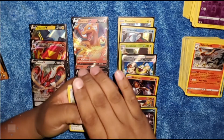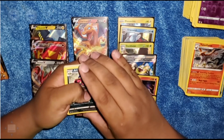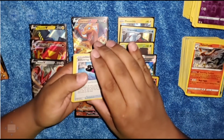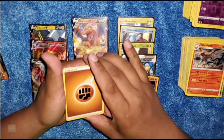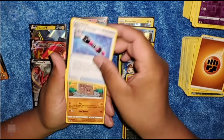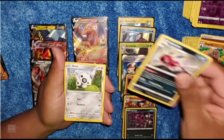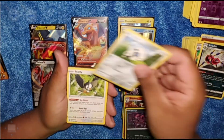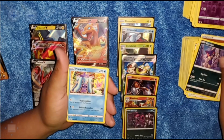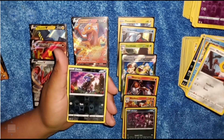A green coat card. We got psychic energy, Staravia, Lunatone, Simisear, Coalossal, Skarmory, Gothita — wait, Gothorita, not Gothita. Gothorita. Paris, Mareanie. And our festive cards in that pack — got a Reverse Holo Dottler, followed by a Darmanitan.